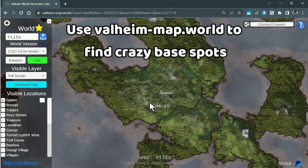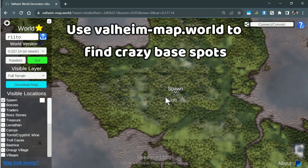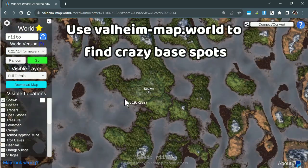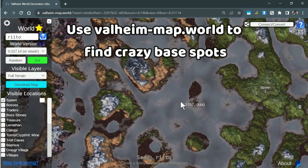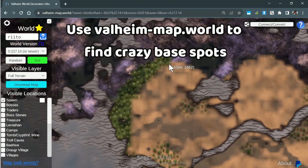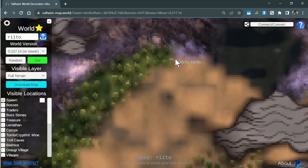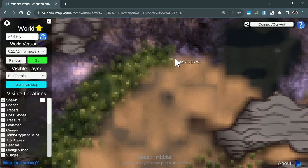I actually suggest that you use this tool to plan out your expeditions. In the beginning of the game you don't really need to do that much, because you just need to get the basics and progress through the meadows and the black forest. But later on, it can be really, really fun to find areas using this map that have a lot of different edges of different biomes. When you make a base on the edge of multiple different biomes, the monsters from all these different biomes — especially at night — spawn and fight each other. And it's really awesome.